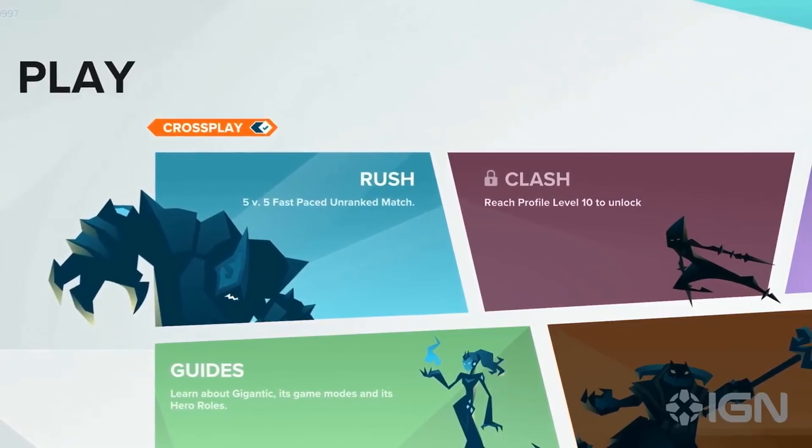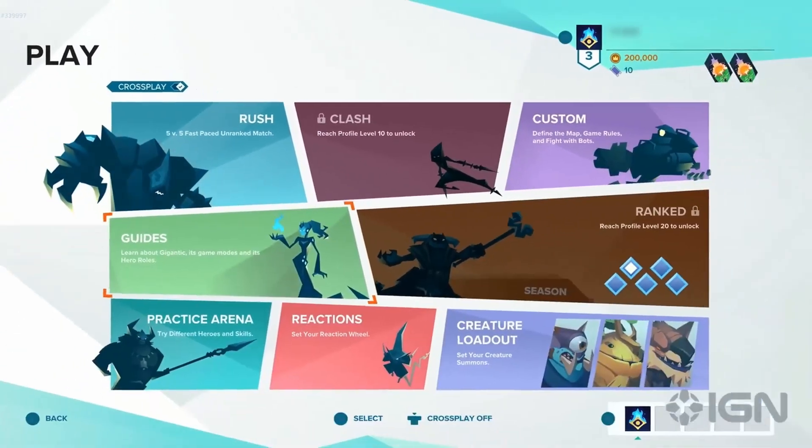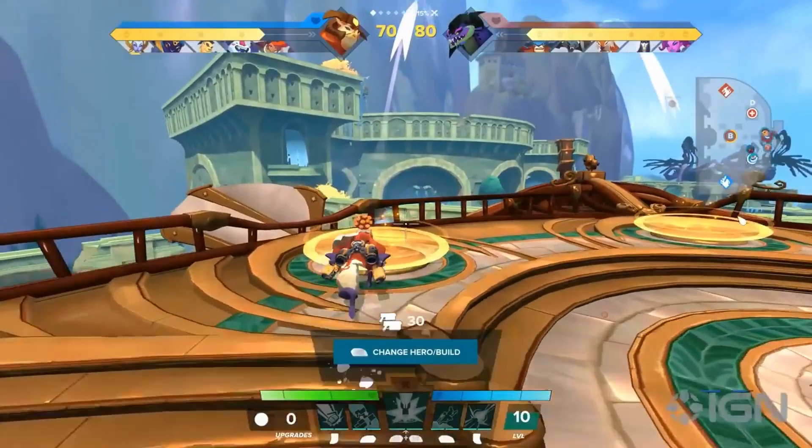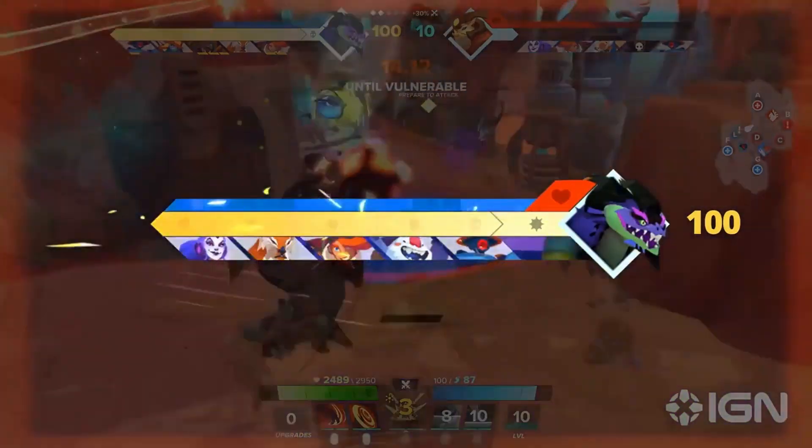Before starting a Rush or Clash match, you can toggle cross-play on or off to have the option to play with others across different platforms. In all game modes, the primary objective is to gain 100 power, attack the enemy guardian, and completely deplete the guardian's health to win the match.